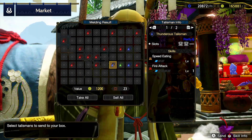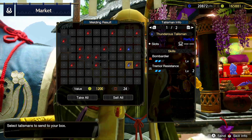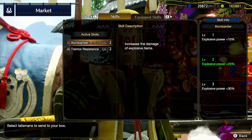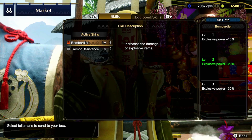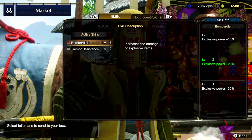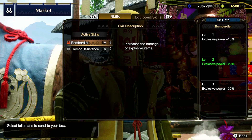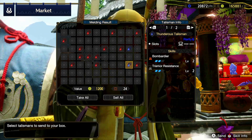Speed eating again, fire resistance, sleep resistance, bombardier, and tremor resistance. Explosive power — explosive damage of items. I still need to test whether this also adds to things like sticky bombs on the bow gun, because while I don't normally use the bow gun, I am currently looking at some builds which will help me farm laserite jewels.